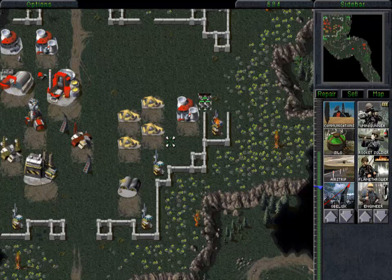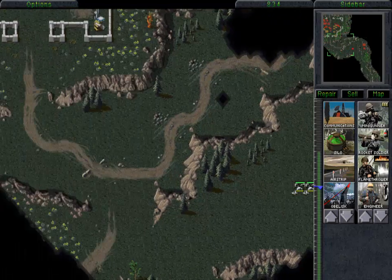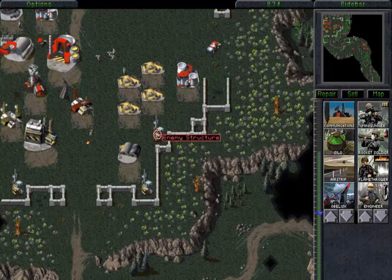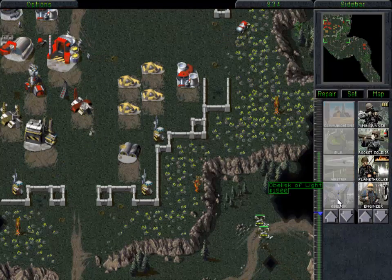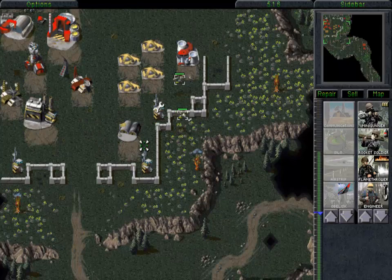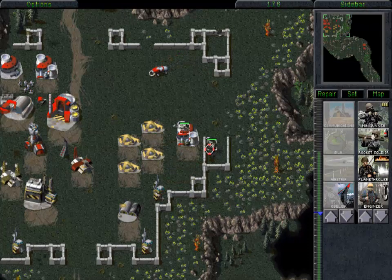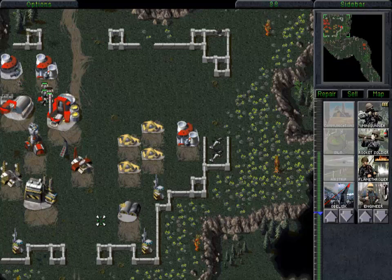You just saw that Chinook fly over our base — that's another cheap move they're going to try to pull on us. They want you to think that you're safe after fighting off the first attack, but that Chinook is full of five more engineers. And right on schedule, the game just hit our obelisk with the ion cannon. There's nothing we can do about that — except maybe destroy that advanced communications center that's been sitting right next to our base, which is what enables the ion cannon. But your engineer cannot capture the advanced communications center in this mission, because the game wants to pull that cheap move. Hopefully we'll get our obelisk rebuilt before those engineers get here.